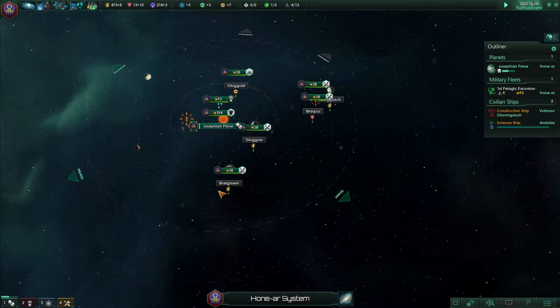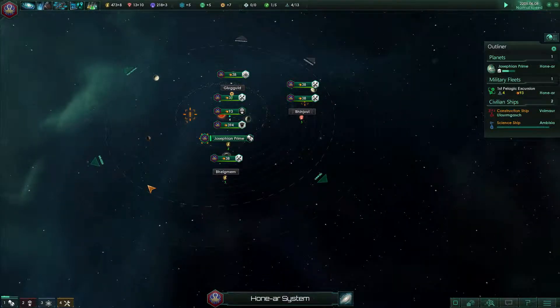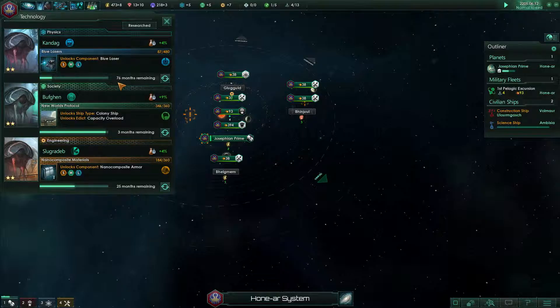We had to go back once we have blue lasers. How long is that going to take? 76 months — never mind. But we have nano-composite armor, and that's 25 months, so that's not bad. That'll boost us.